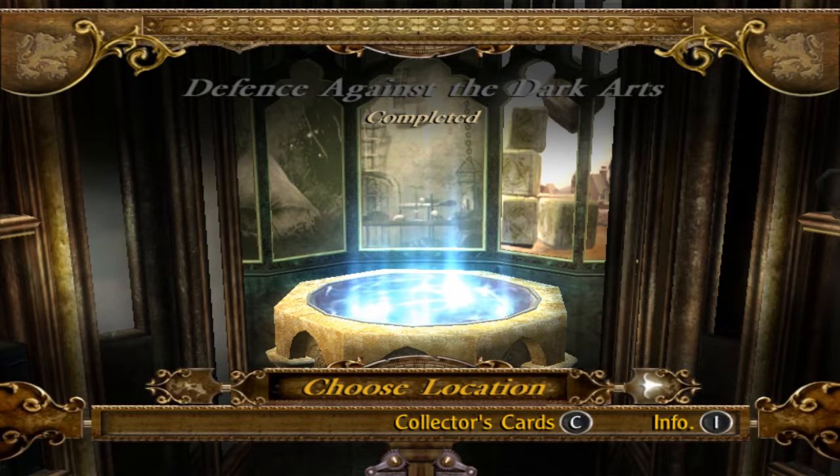Hello everyone and welcome back to a let's play Harry Potter and the Goblet of Fire. Where we last left off we had gone through some of Moody's challenges and enjoyed ourselves rather immensely. It was a good experience compared to that first impression with the Dugbog Avifors. We also went back through the Herbology level and collected some Triwizard Shields, and we are currently puzzling over the Vanishing Cards.